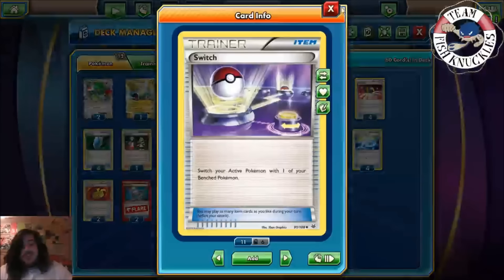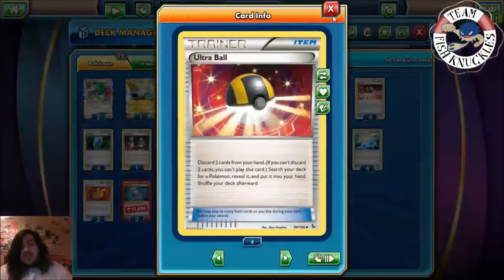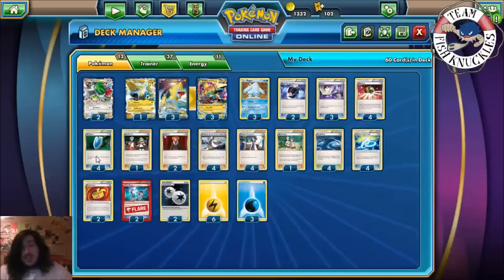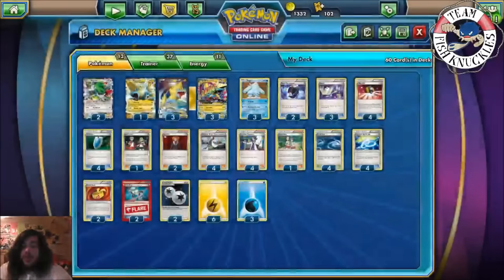No Float Stones — they're out of the game currently. Four Ultra Ball to get your Pokemon out. Four VS Seeker to reuse supporters. One Ace Trainer — a card we haven't seen much but I think it's good in this new format. Each player shuffles their hand into their deck, then draws six cards, but your opponent only draws three. You can only play this if your opponent has fewer prize cards remaining than you do — so if I have six prizes left and opponent has three, you use Ace Trainer, put them at three cards, and you draw six. Pretty strong.